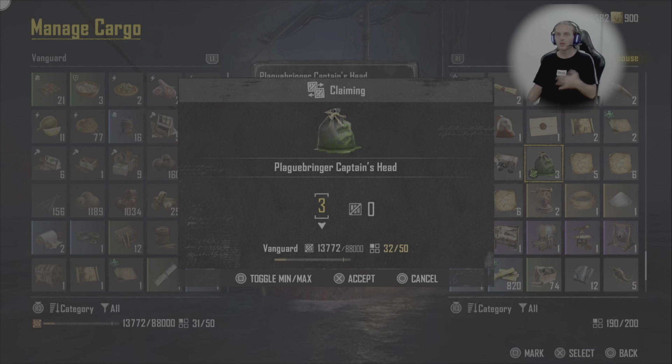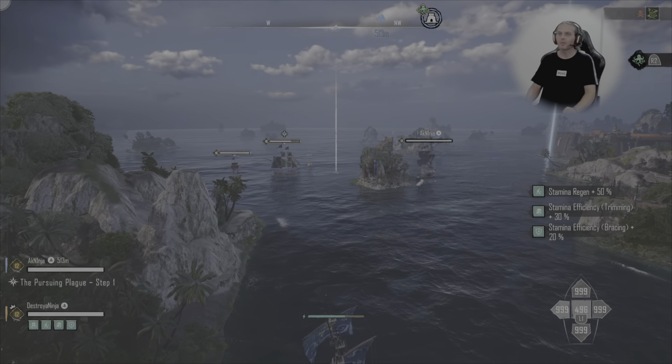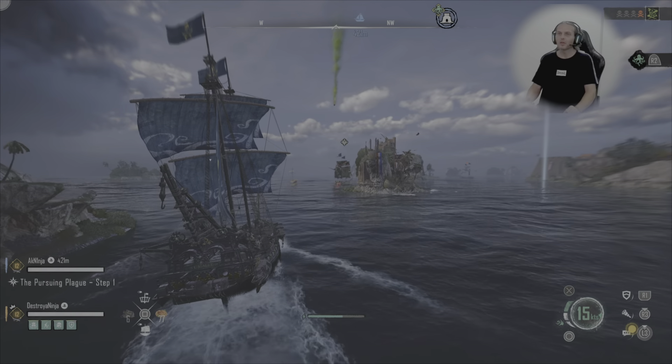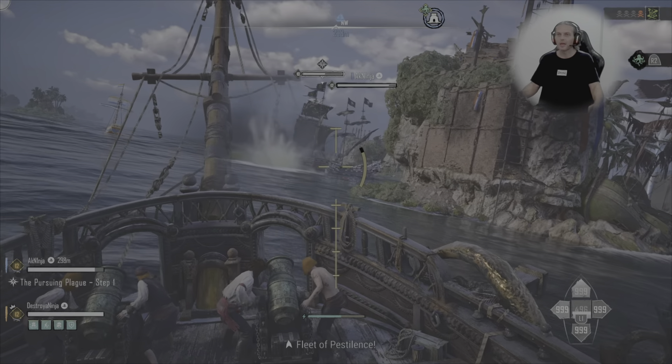Once they're in there, basically what you're looking at is going out on the seven seas. Take a friend if you want — I took a friend with me, because I figure they're going to send a lot at us when we go out looking for trouble with these heads on us. I'm also looking for more heads at the moment too. I noticed I only had three in the vault where I've been stashing them in between gold runs and that sort of thing.